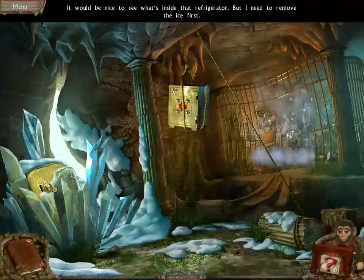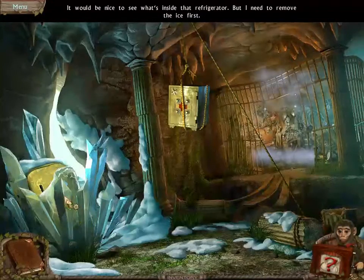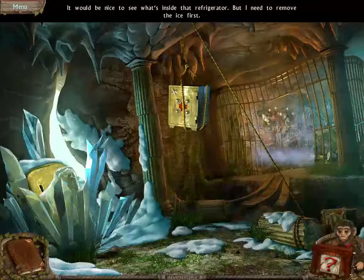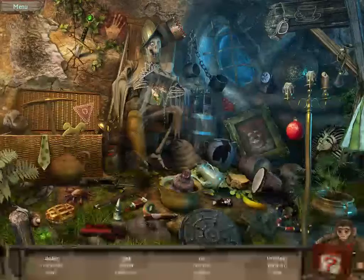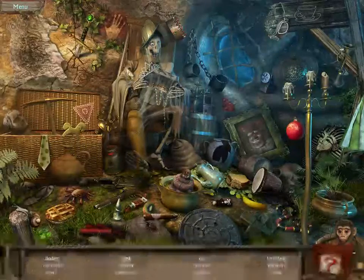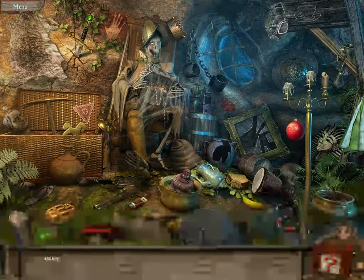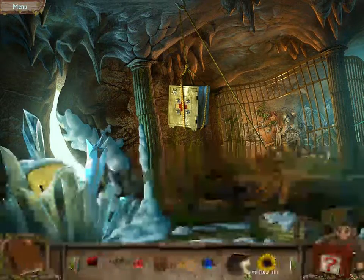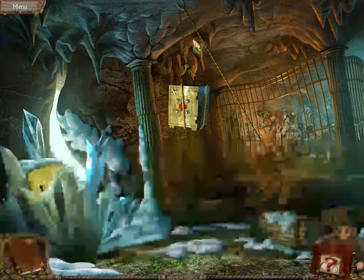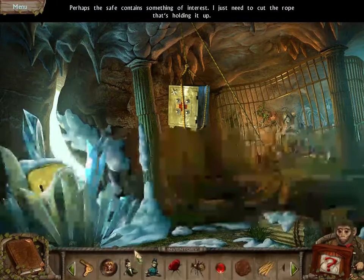Safe up there. Something there. Move the ice. There's a random dead guy there, but okay. He still has an eyeball. There we go. Glass jar.